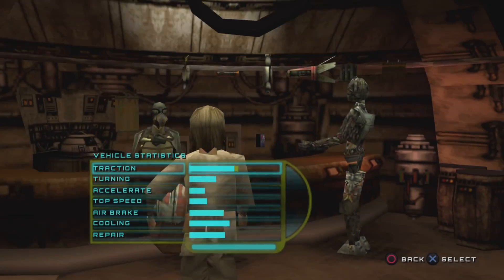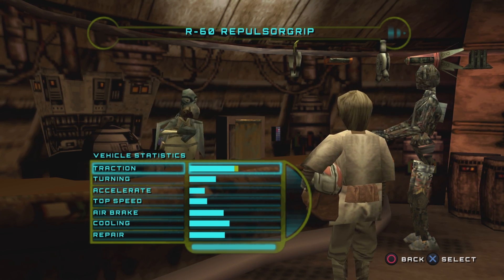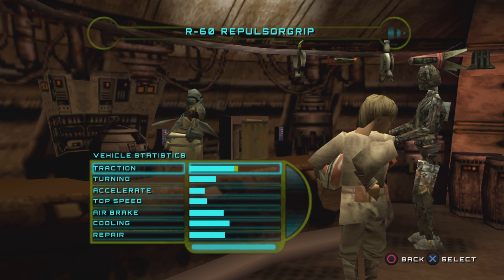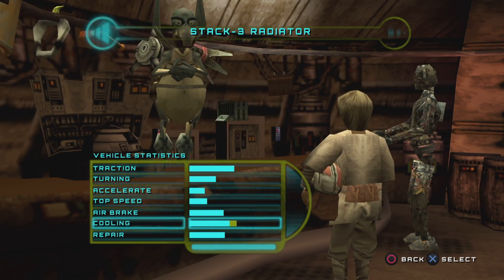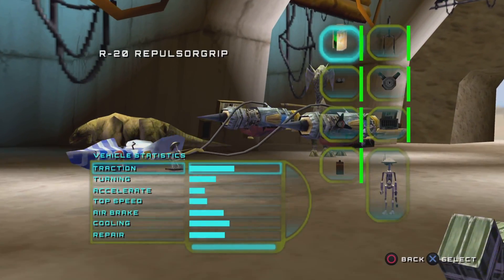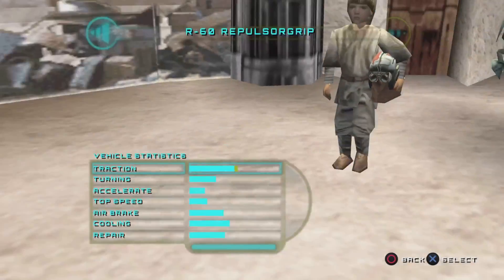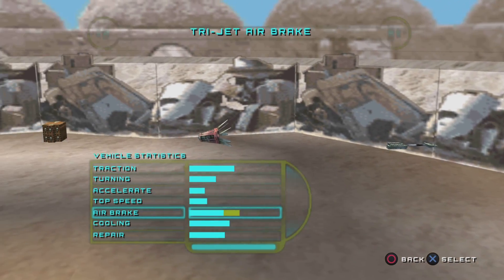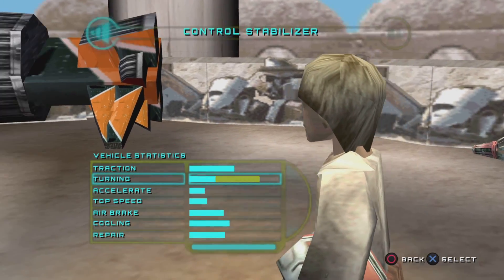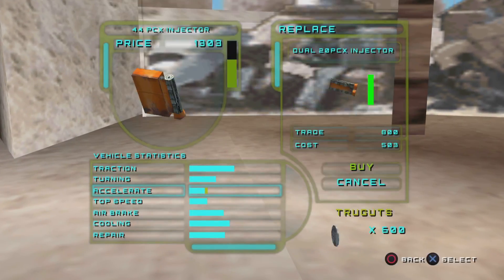We're going to be at Watto's shop. You're coming to Watto's shop — take a look around, he's got everything you need. Here's where you can buy all the parts for your certain stats. But honestly, it's better if you go buy them at the junkyard. The reason why you want to go to the junkyard is because you can buy the best parts for a cheaper price, even if the quantity amount is low.